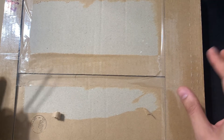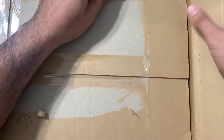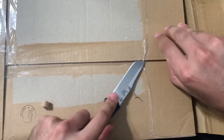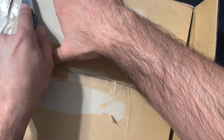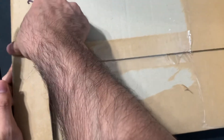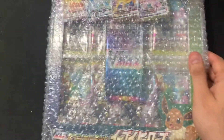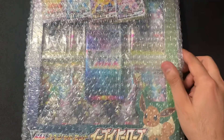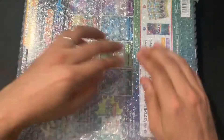Okay, so today what we have is something we just found. I'll show you guys what that is. This is the new Eevee Hero trainer box — basically what it comes with. Give me a second to open this.